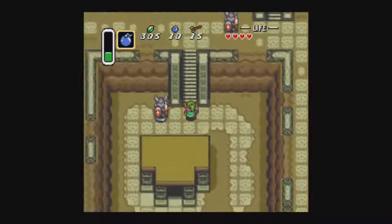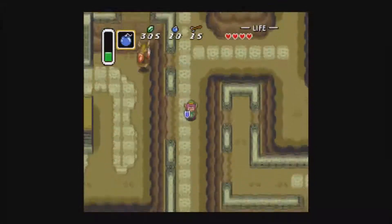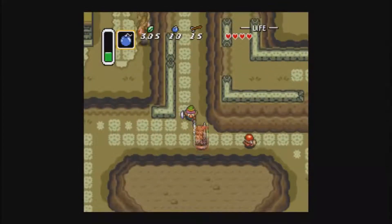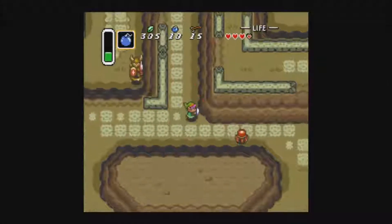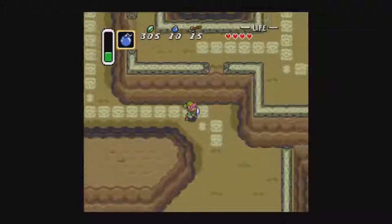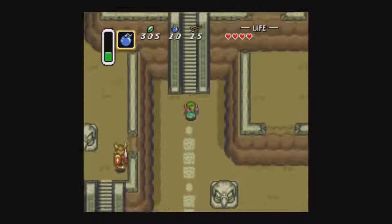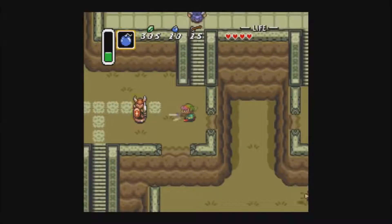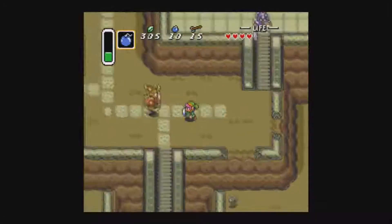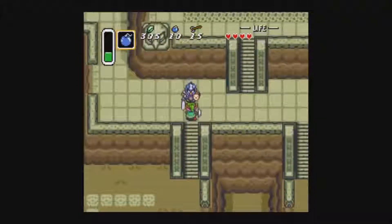These statue guys will come alive when you get relatively close to them. I believe these guys are weak to the bow and arrow, which we don't have but we will be getting in this dungeon. This dungeon we're going to is actually really easy and pretty straightforward — it's to be expected for your first dungeon.